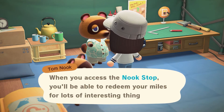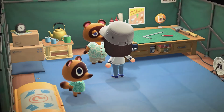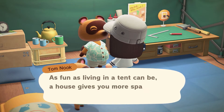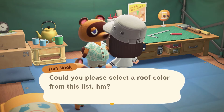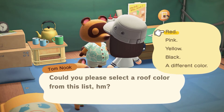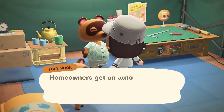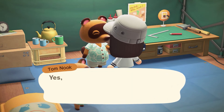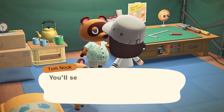I love that the moment you pay Tom off, he's already trying to sell you more services and get more money from you. He's a businessman. I went with a plain black roof — I'm gonna change it anyways so I figured it doesn't matter. Every few expansions he asks you about the roof.